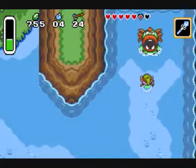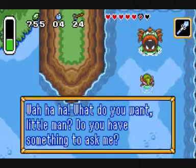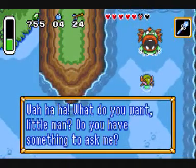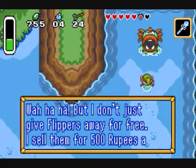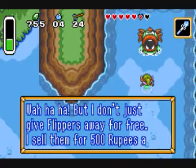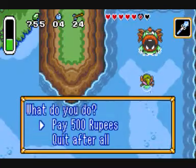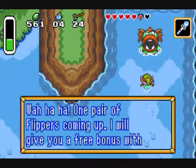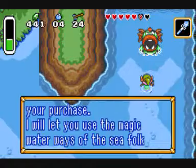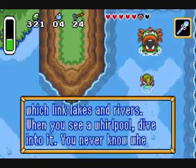So this big guy is going to sell us the flippers — the item that would make us swim. And it sells it to us for 500 rupees. A bit much, but that's something you gotta live with.